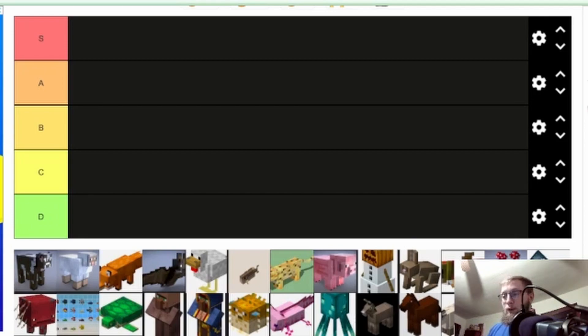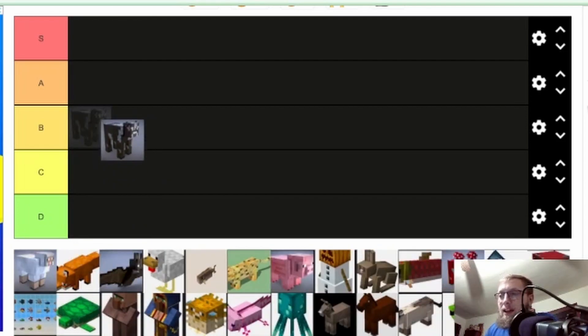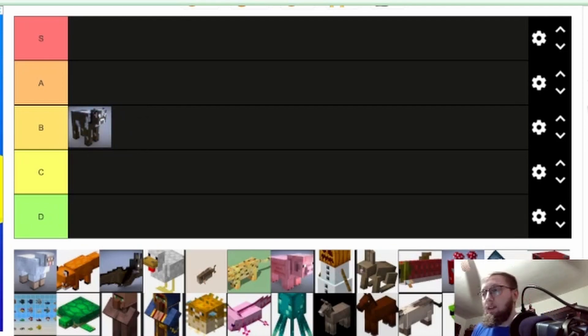So without further ado, let's get into it. We're gonna start with the cow. Cow is useful for beginning game, but once you get into it there's better food sources. I'm gonna put it at B. It's good really early because it's a decent food source. Milk is pretty useful for negative effects, like when you're fighting the wither. But other than that, there's not much use for the cow in later game — same with sheep.